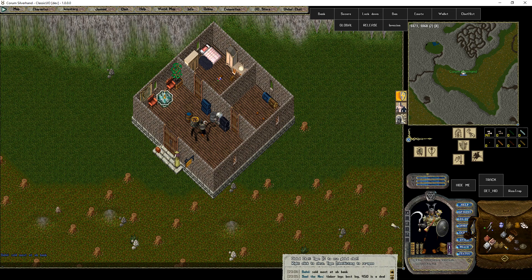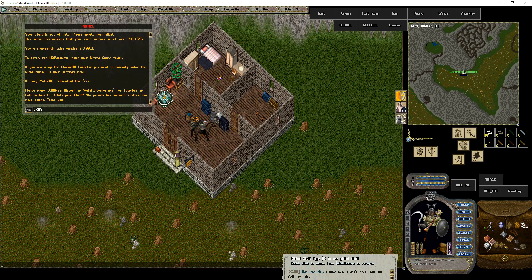Here myself and Lord Orebron have our first starter home and starter guild house. Originally we were Divine Intrusion of Justice on Pacific Shard. It was 360 people and it rocked. Here you can see our house sign. This cost me 130,000 gold for this house. Not a bad starter home, right?